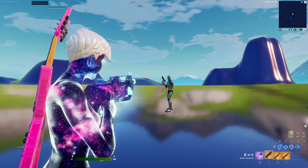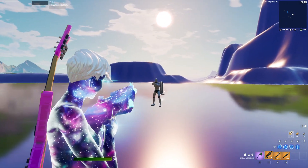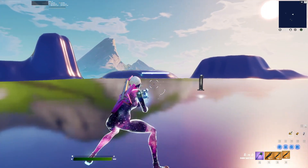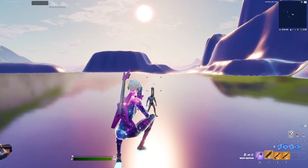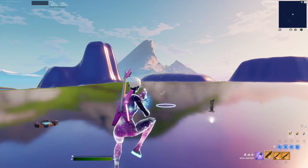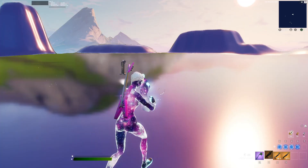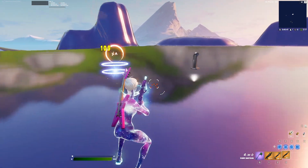Basically, this shotgun is a slug shotgun, which means it only has one pellet. As you can see if I shoot right now, it only has one pellet — meanwhile the striker and the pump have multiple pellets. If you guys played Black Ops 2, this is basically the KSG from that game. That's why you're missing shots even when they're in your crosshair — it only has one pellet instead of like the pump which has eight or nine.